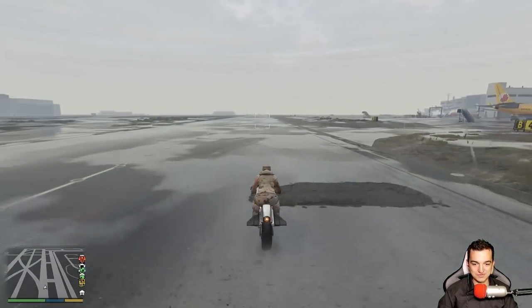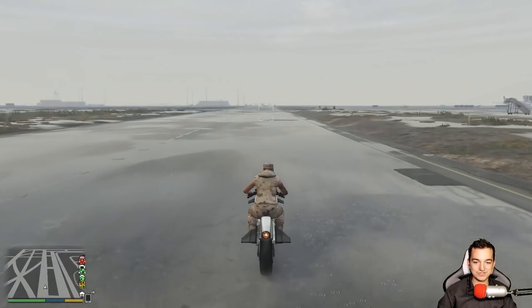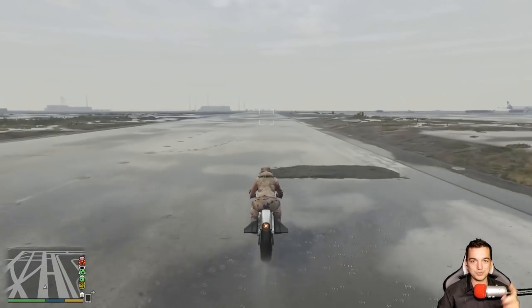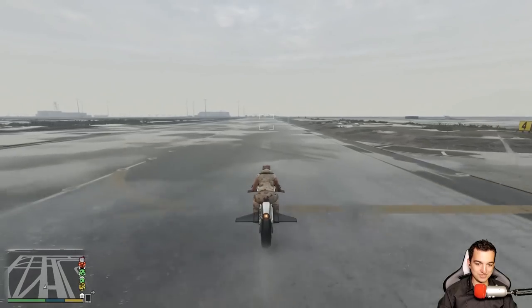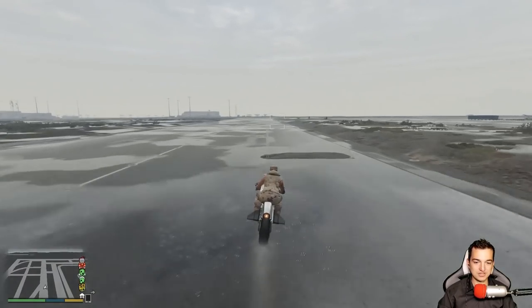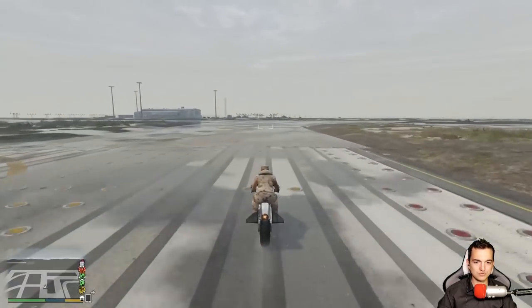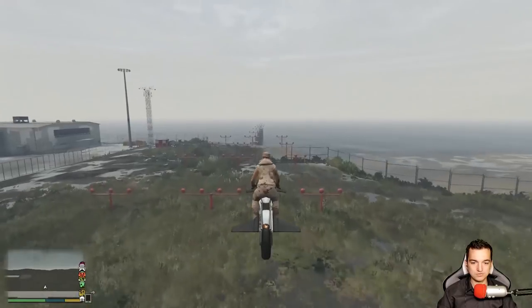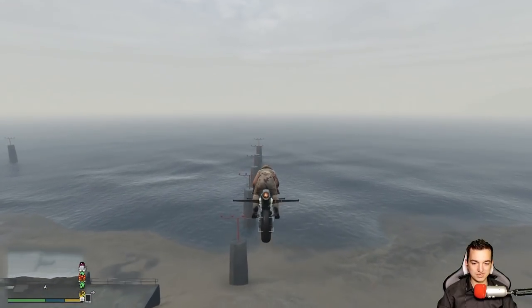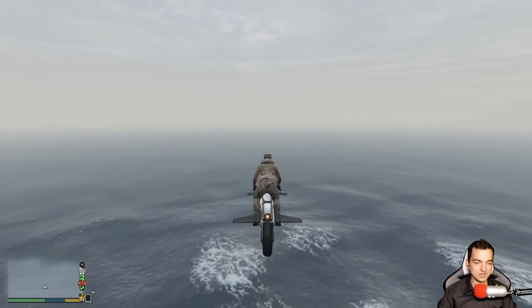Zaraz wam zademonstruję trik. Na czym ten trik polega? Okazuje się, że trik jest jeszcze prostszy niż ten, który pokazywałem wam w poprzednim filmie. Wszystko, co musicie zrobić, to otworzyć skrzydełka. Najpierw się rozpędzamy motocyklem, musimy nabrać troszeczkę prędkości - niedużo, nie musimy mieć motocykla stunigowanego. Wchodzimy w powietrze i cały czas motocyklem w ten sposób tapujemy.